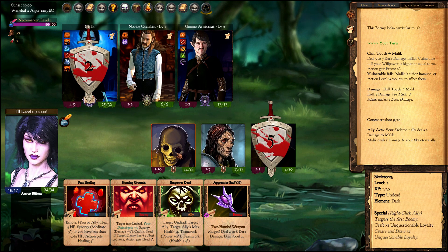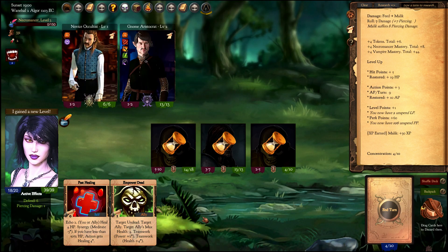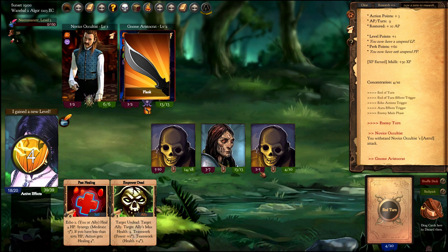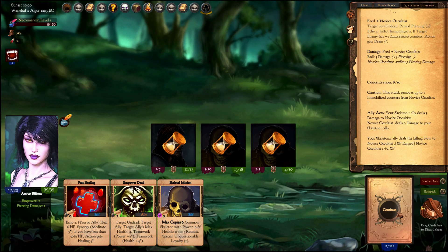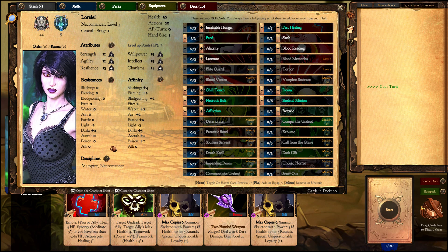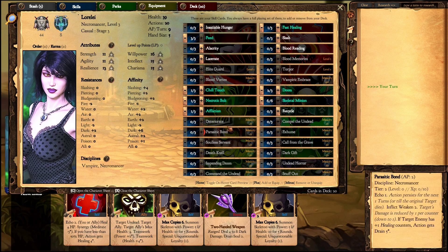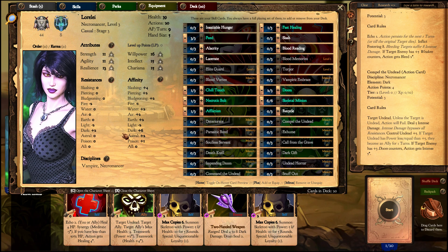With Malik gone the stage is as good as cleared. Let's increase charisma and willpower. New cards here are Vampire cards because we have High Mastery in Vampire. We still can't unlock the deteriorate and compile undead cards, but we will after our next Necromancer run.